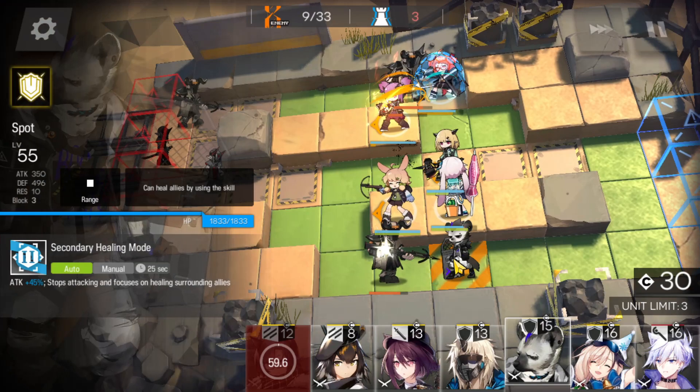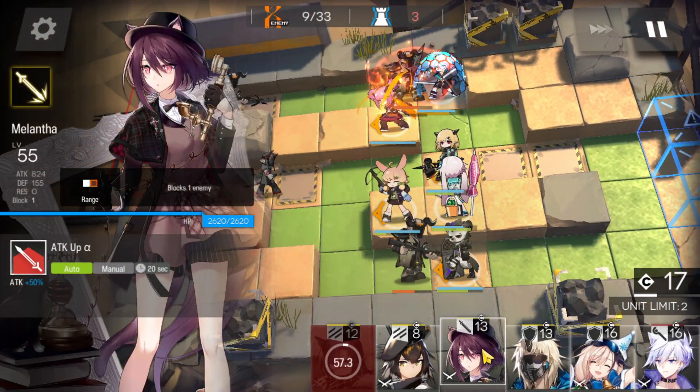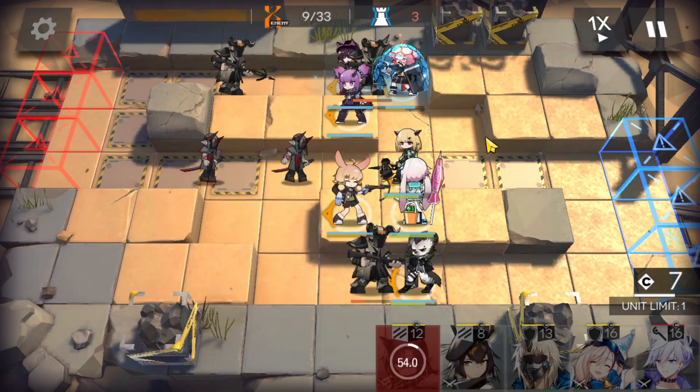Let's get Beagle's defense skill for good measure. Let's take out Fang and bring in Spot. Spot will also be able to supply himself with heals, which are going to be really useful. We're going to go ahead and bring in Melanthot to help Beagle up top.